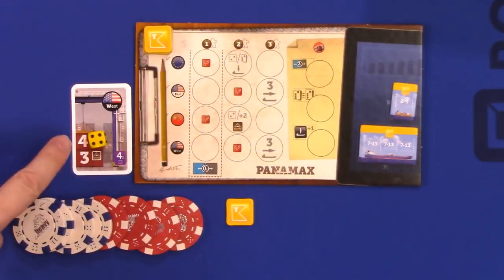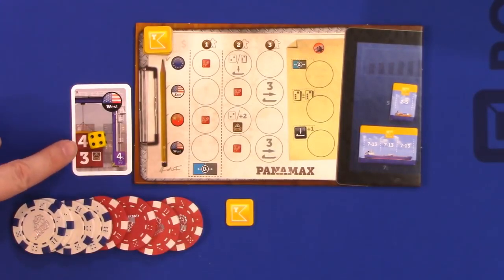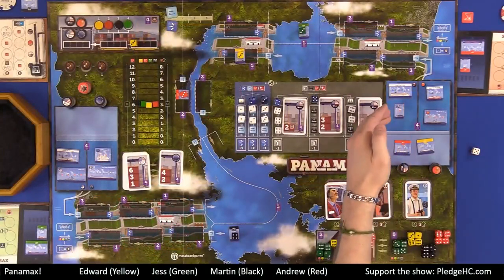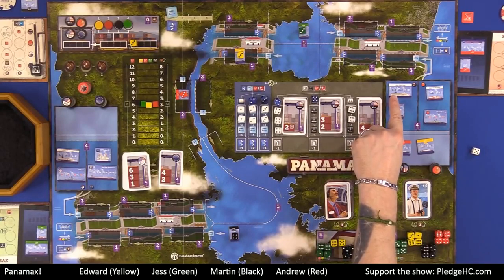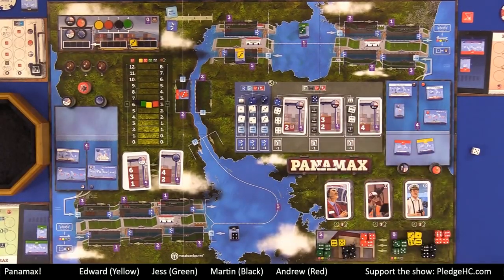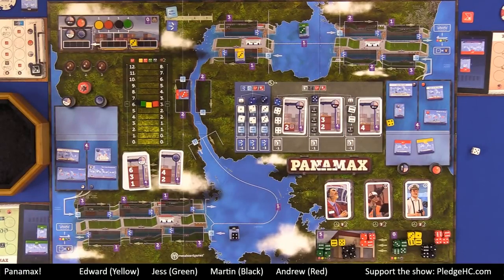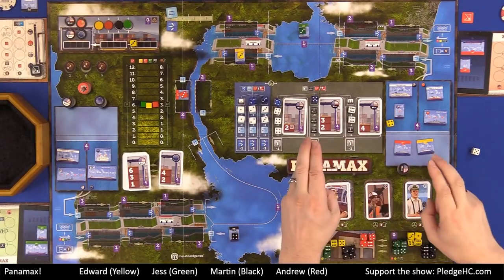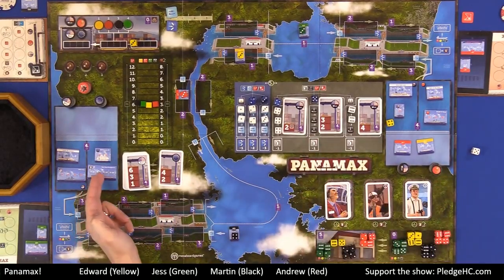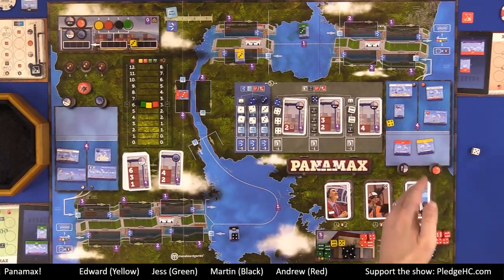Then loading onto a ship. This is a U.S. West card, and it is a four-value cargo. We look at U.S. West — it has the cruise ship line, which only accepts one and two pip value dice. My four-value cannot go onto that. It cannot go onto a military ship. What it can do, however, is go onto one of the regular ships or possibly the San Juan Prospector if it were in the U.S. West. These are available in the waiting area, and anybody can choose. I could choose my ship or Andrew's ship.